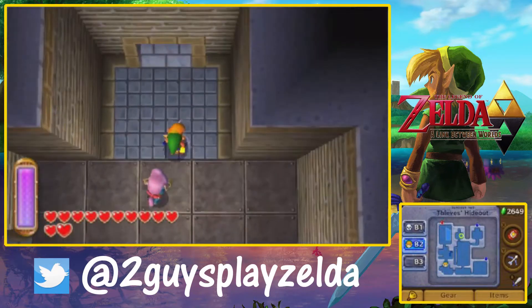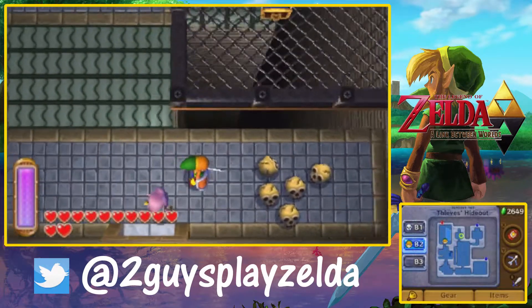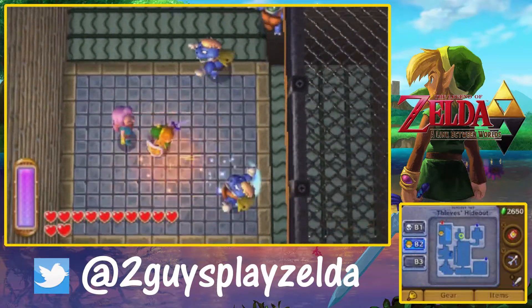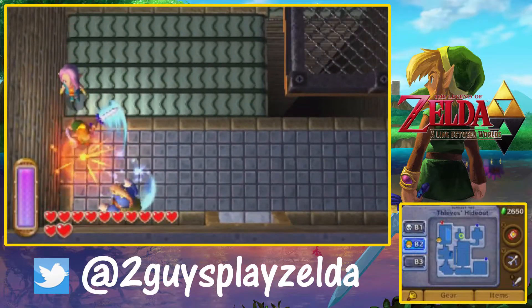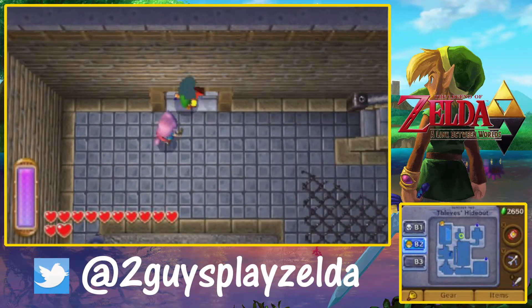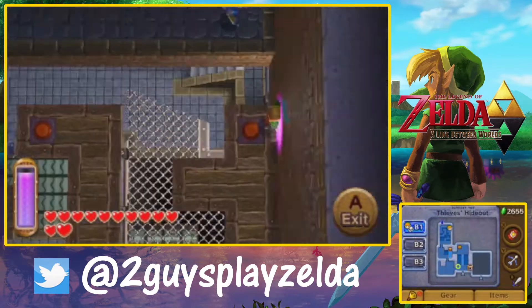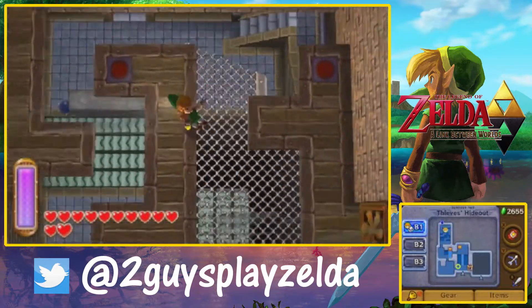One thing to note: don't stand on that little platform and hit that switch with an arrow, because I actually did that the first time I played this — bye bye! I really like that big trap door though. We see trap doors a lot in Zelda games, but we've never seen one that big — Castle Grayskull big. It definitely made those enemies easy to kill.